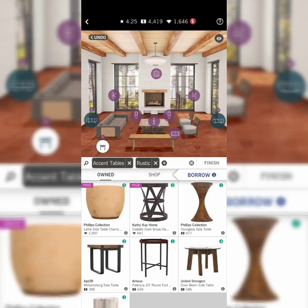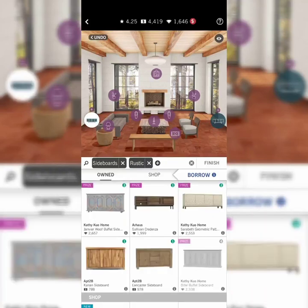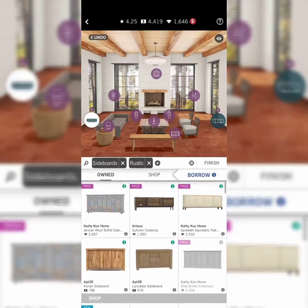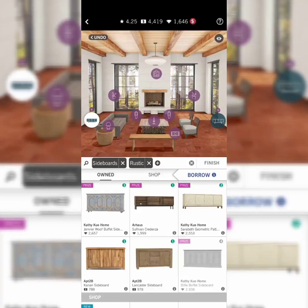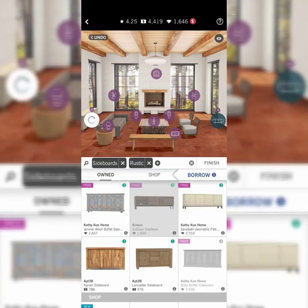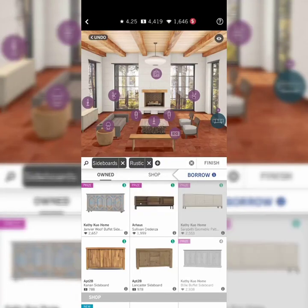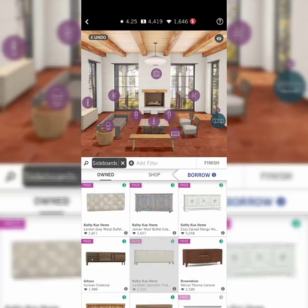For the accent table, I just got this one from a prize — it actually fits perfectly. Now for sideboards — I have to use both on the side, but you can choose a different one for each side if you want. I only have this one available.